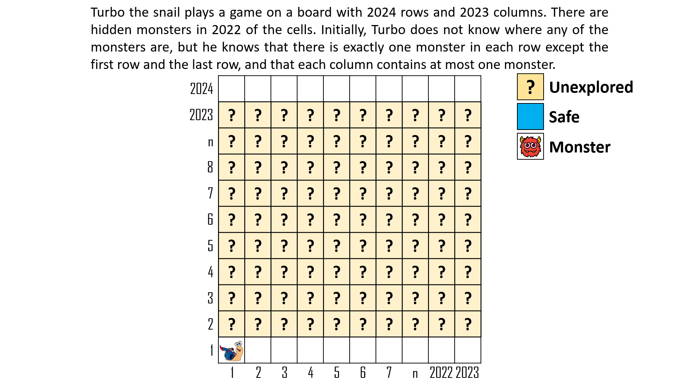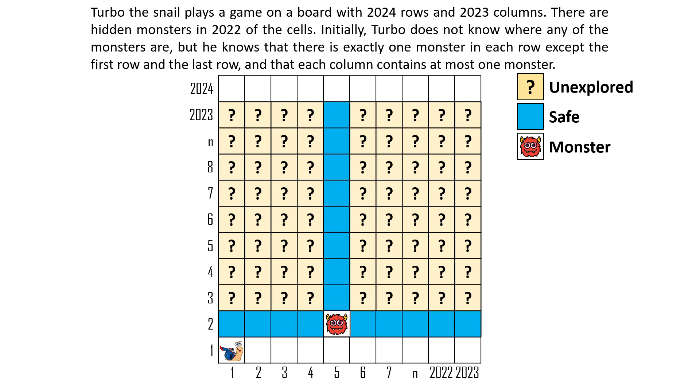It is impossible for Turbo to succeed in two attempts or fewer. When Turbo reaches the second row, he can meet a monster and needs to restart. However, the attempt is not wasted because he learns there is no monster in the other cells in that same row and column. If he can reach the cell in the third row just above that monster, he can take a safe path to reach the last row and finish the game. There are two certain ways to reach that cell — from the adjacent left column or the adjacent right column. In the second attempt, if Turbo chooses the adjacent left path and encounters the monster in the third row in the worst case, there is no way to finish the game in two attempts.